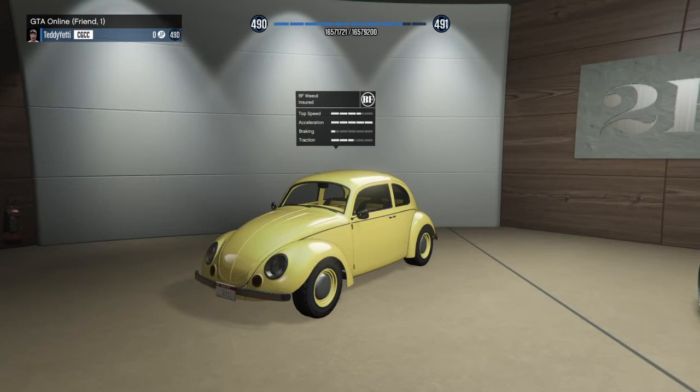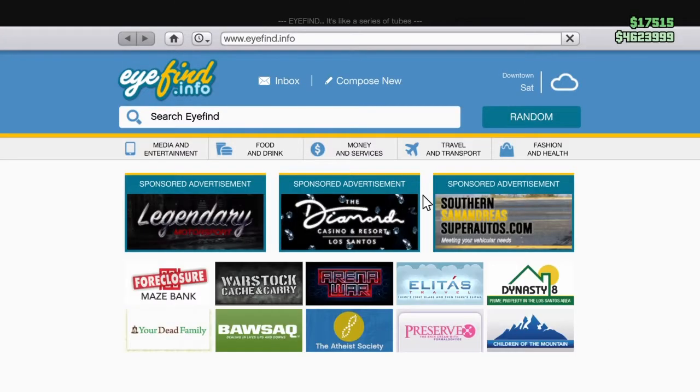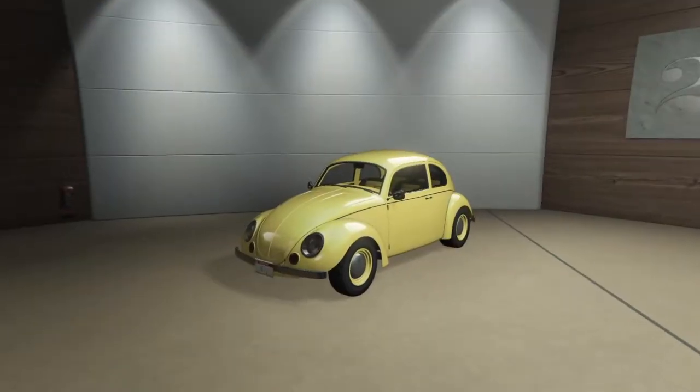You can get her by unlocking and doing various missions — you can't actually buy her right now, but you can get her for free and she'll show up in this area here as the BF Weevil. If you didn't know, she's based off the Volkswagen Beetle.